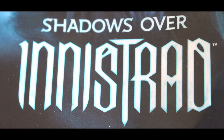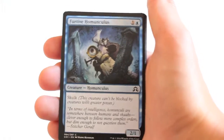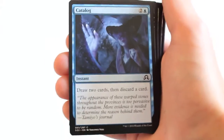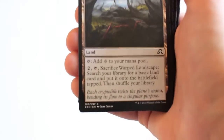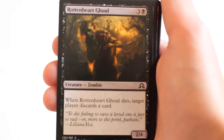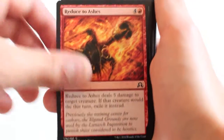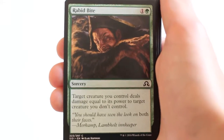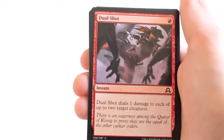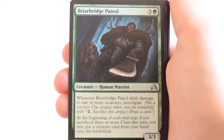Here's the Shadows over Innistrad cards. Furtive Hamoncullis, Devilthorn Fox, Catalog, Warped Landscape, Rottenheart Ghoul, Reduced to Ashes, Rabid Bite, Alms of the Vein, Dual Shot, Briar Bridge Patrol.